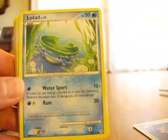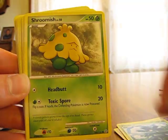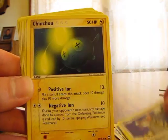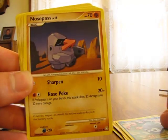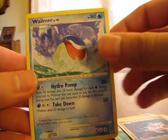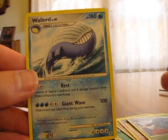We have Mr. Mime, Lotad, Taillow, Pineco, Shroomish, Natu, Drifloon, Glamrow, Chincho, Squirtle, Castform, Nosepass, Tyrogue, Seedra, Yanma, Magnemite, Mankey, Wailmer, Rhydon, Tangela, and a Wailord.